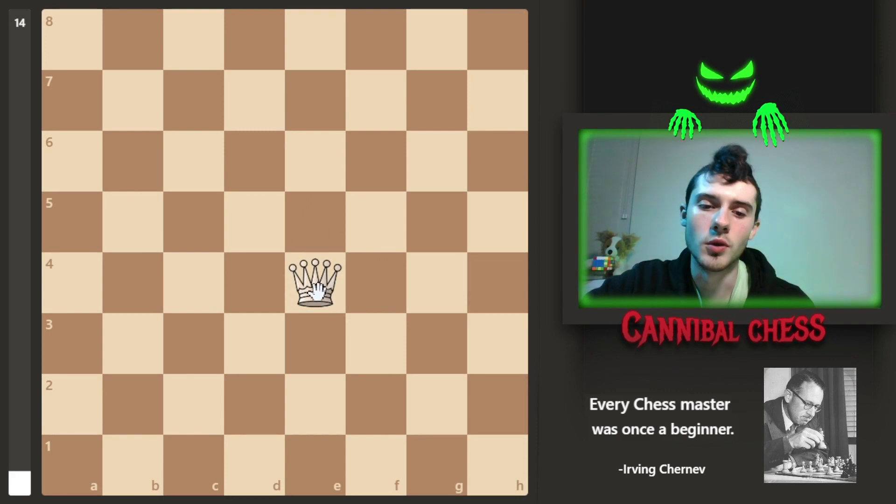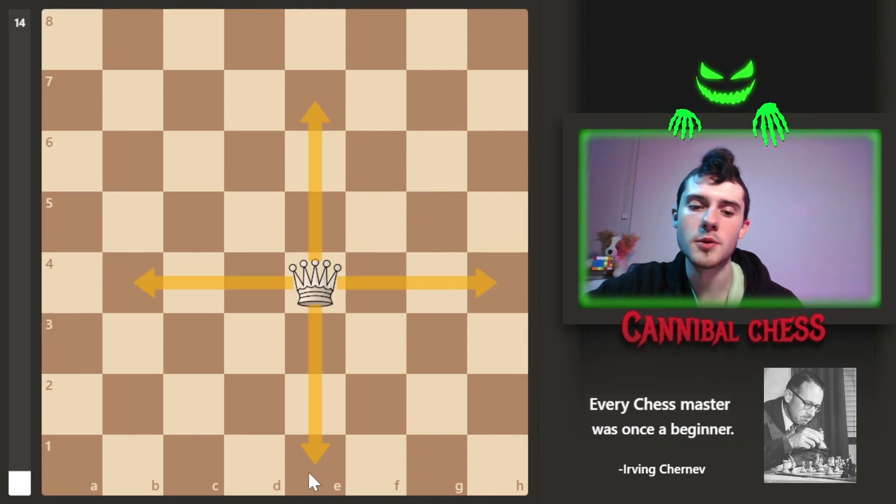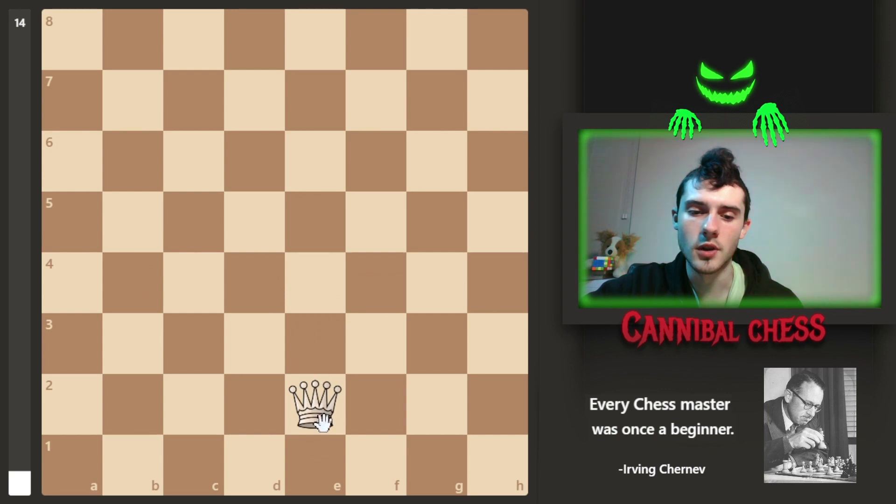For queens, they're basically just rooks and bishops mixed together. Queens can move diagonally, but they can also move vertically and horizontally — so they can go any way except for how knights move. This also makes it easy for them to switch from white diagonals to dark square diagonals, so they could go to the dark square diagonal or to a light square diagonal — either one is accessible to them.